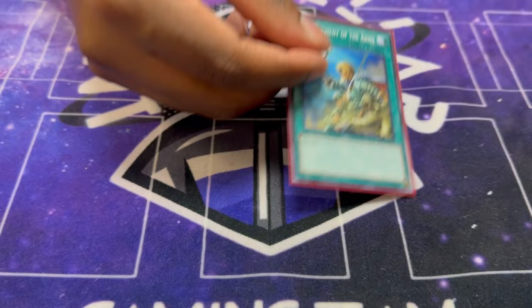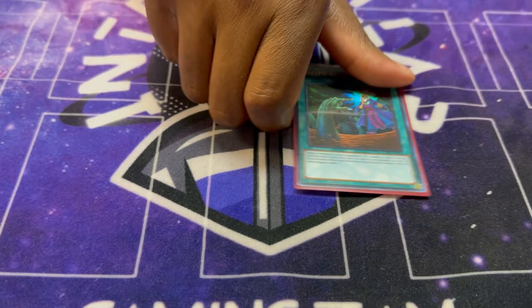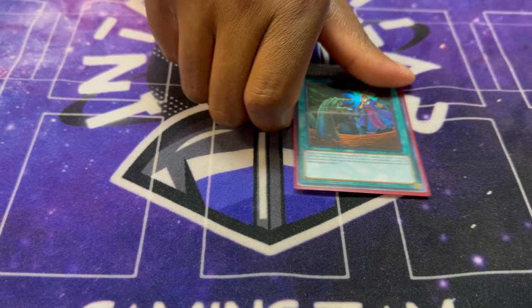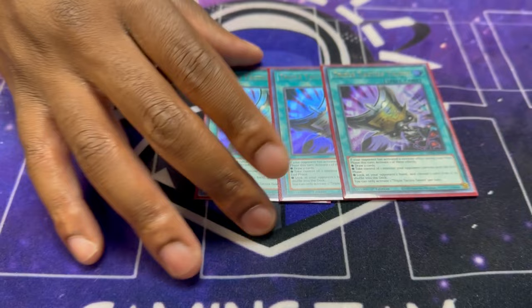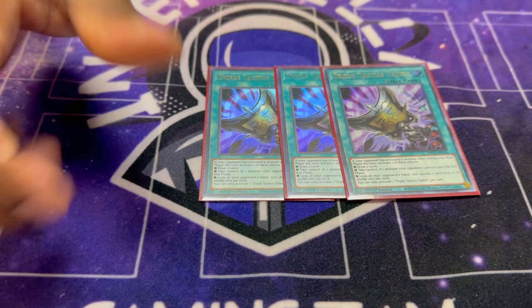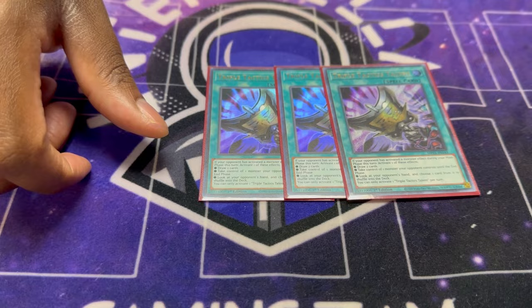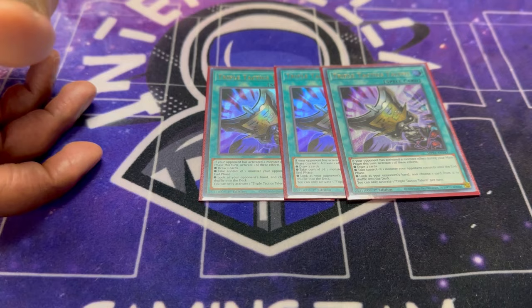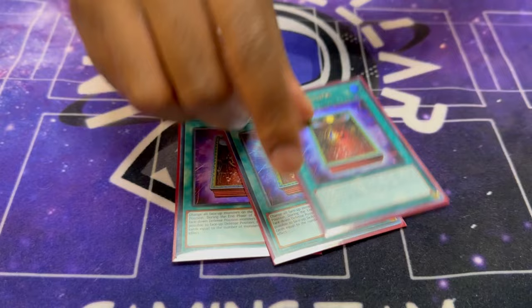Called By stops Ash, stops D.D. Crow, stops Droll Lockbird — play Called By to help you not lose to hand traps. I played three Tactics. I love three Tactics — I drew two, I ripped cards, I took monsters, and I did all three effects today and it was amazing all three times. I would never play this at less than three — well, unless I had Thrust. If I had Thrust I'd probably run two Thrust and two Tactics because you can search Tactics off Thrust, but otherwise I'd play three of each.